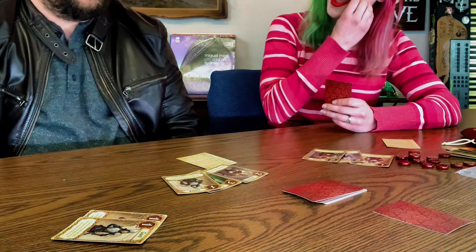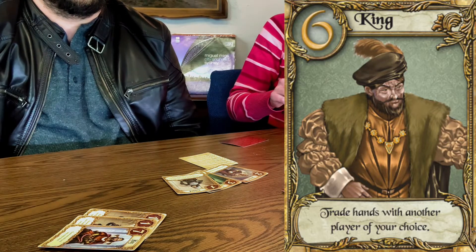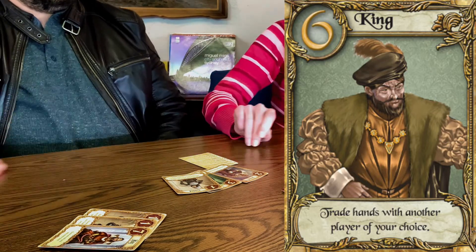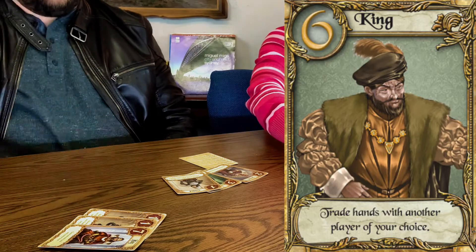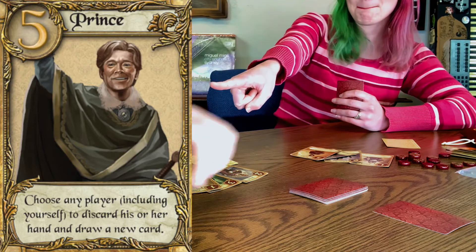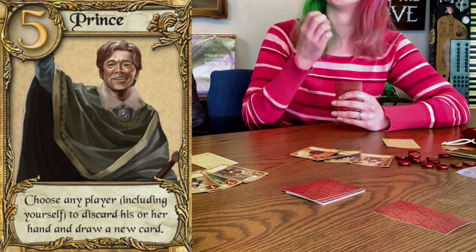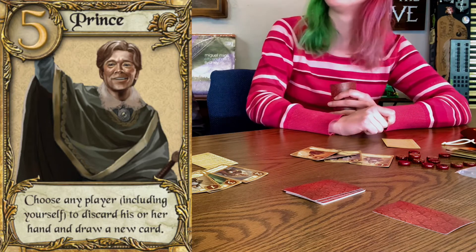What do the Priests do? I get to see his hand. Oh no, no no no no no. I'm gonna play the Prince — you have to discard your hand and redraw. What does the Prince do? Discard a hand and oh, you just said that. And you still get to draw a card for your turn.